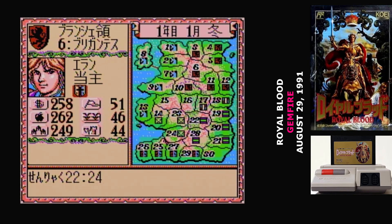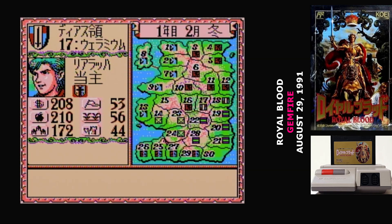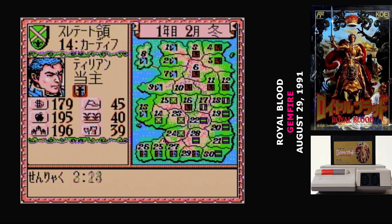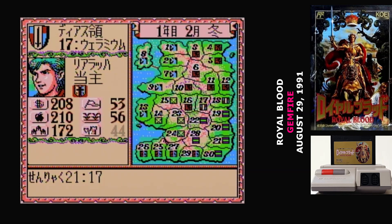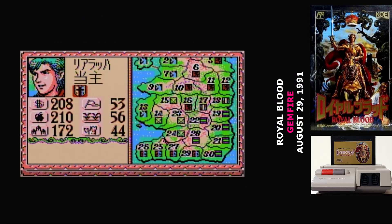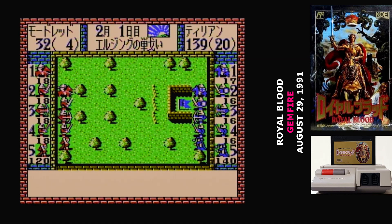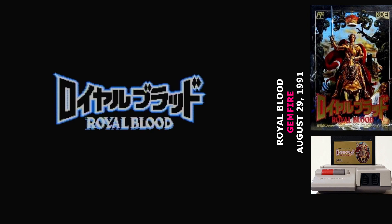As a Koei strategy game, Royal Blood uses a system very similar to Sangokushi, Nobunaga no Yabo, and Genghis Khan, plus a bunch of others at this point. But there is a significant difference: Royal Blood seems to have been specifically designed for a console. It's got a better interface, and the gameplay is a lot more streamlined. It's why Royal Blood is often the game pointed to when someone is looking for a place to get started with classic Koei strategy games. You're not going to be overwhelmed by 60 different options here.